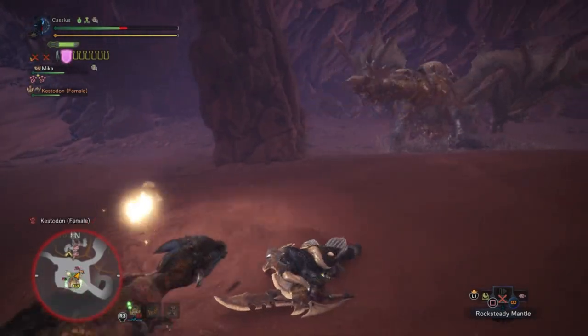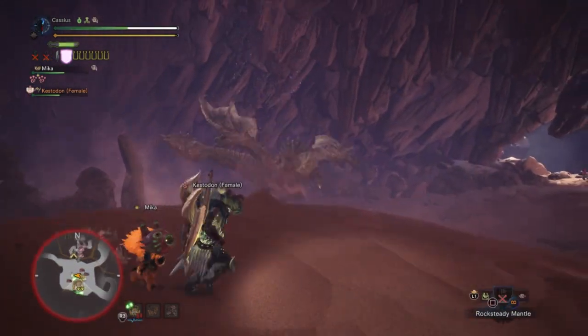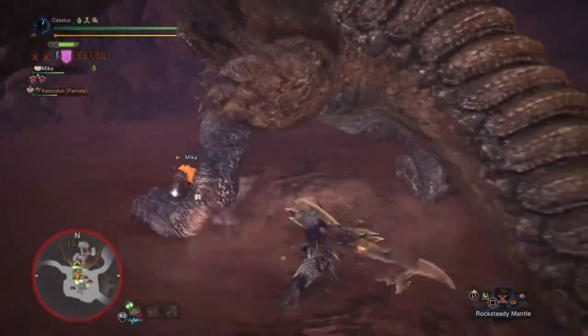The damage is insane and top notch. Ideally you would have a Protective Polish gem and put Attack +1 in the Nergigante Helm. But I don't have Protective Polish, so I have a Grinder jewel instead, which just reduces my sharpening time a little bit. But with this set, you can just do damage.